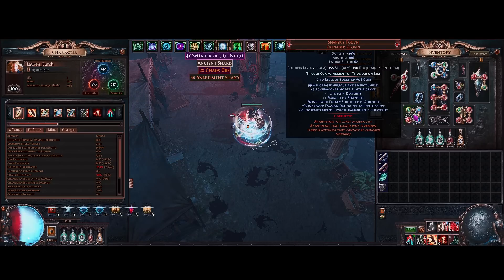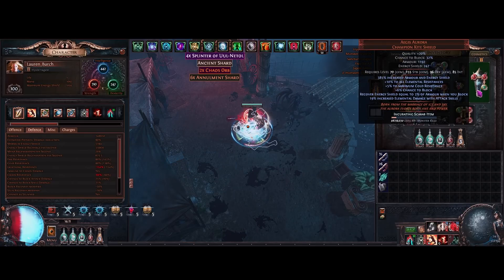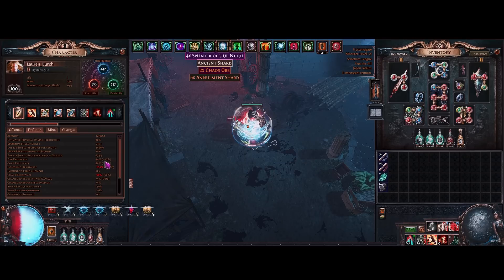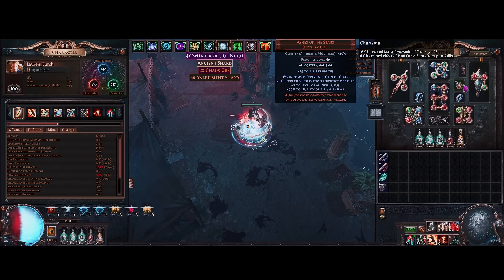Shaper's Touch gives a lot of good stats to the build: accuracy, energy shield, evasion, and attack damage. It's very hard to probably craft a pair of gloves that gives the same amount of stats. We're using Aegis Aurora to take advantage of the ES on block, as well as the plus five to maximum cold res to help us hit the 90 cap. For the amulet, best in slot is probably Ashes of the Stars — you don't need a perfectly rolled one like I have.